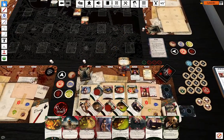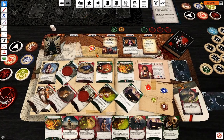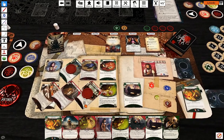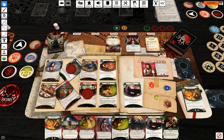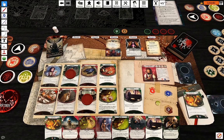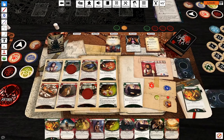Enemy phase: he hunts. I think he's going to kill Leo — just because I have another one. Upkeep: draw a card, gain a resource.